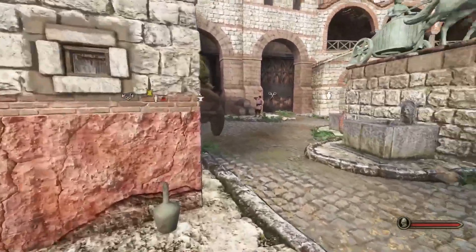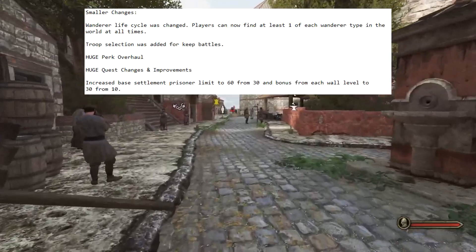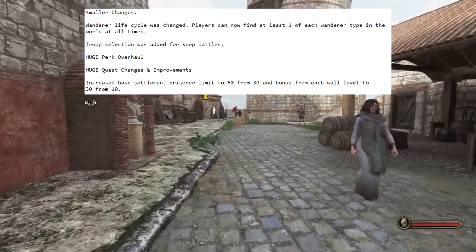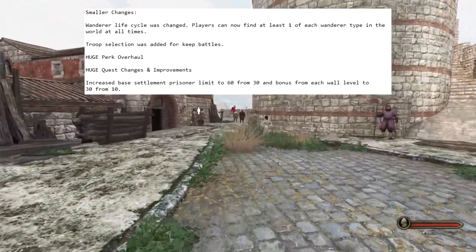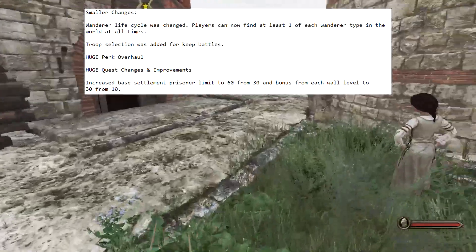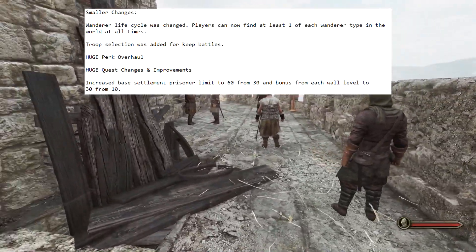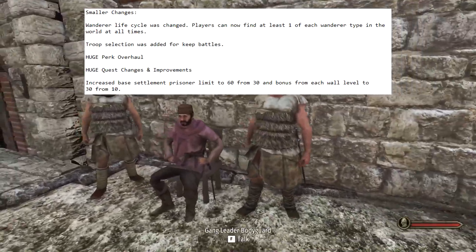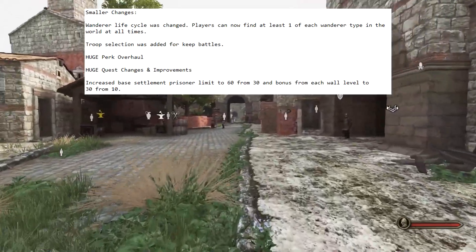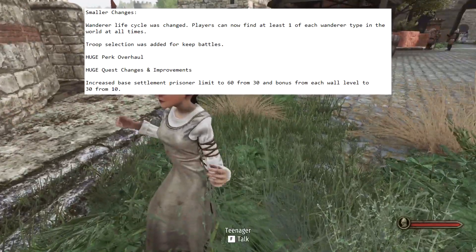Now let's quickly go over some small changes worth mentioning. First, Wanderer lifecycle was changed — players can now find at least one of each Wanderer type in the world at all times. So companions will be much more balanced and you'll see pretty much every different type of companion, so you can recruit the one you actually want. The system will try to make it as even as possible. Next, troop selection was added for keep battles — keep battles used to not have troop selection, now they do, similar to how hideouts work.